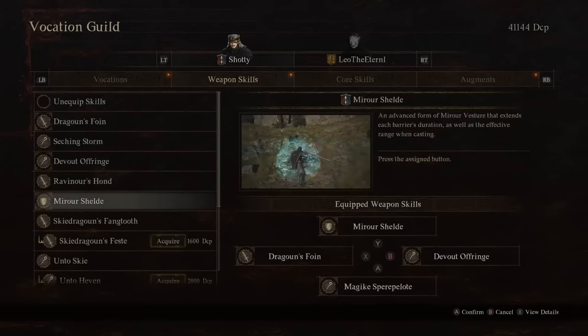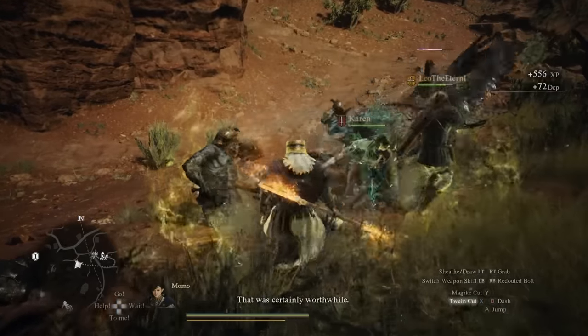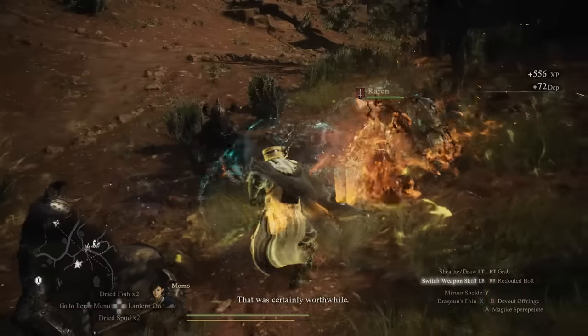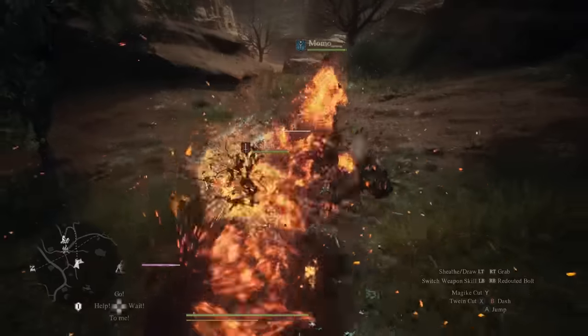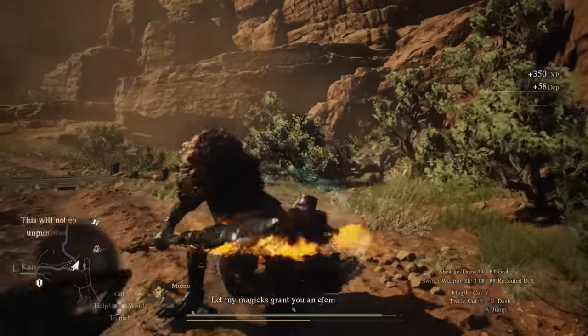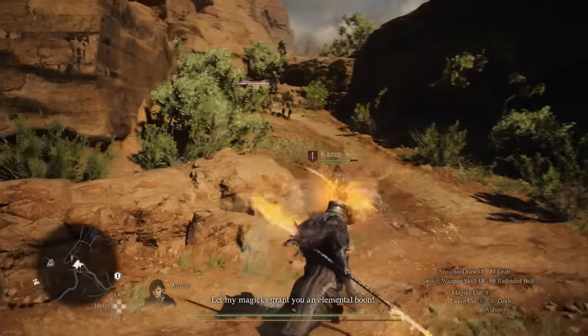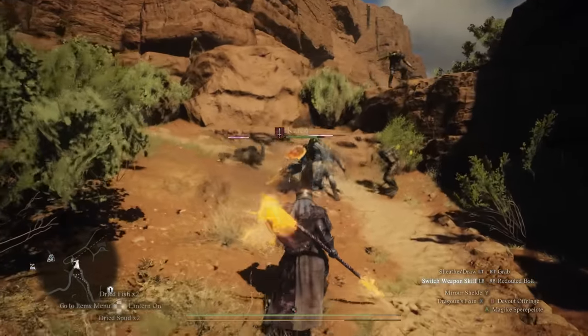A skill you probably haven't thought about but really should be using is the Marore Shield, which erects a magical barrier around yourself and any nearby allies. The barrier doesn't last a super long time, but it nullifies all manner of attacks during that duration. This is a really good defensive skill for this offensive-focused melee class, because you will be taking damage up close. If a big group creature is building up an attack animation that you know is going to hurt, you can use this to prevent that damage from hitting you.